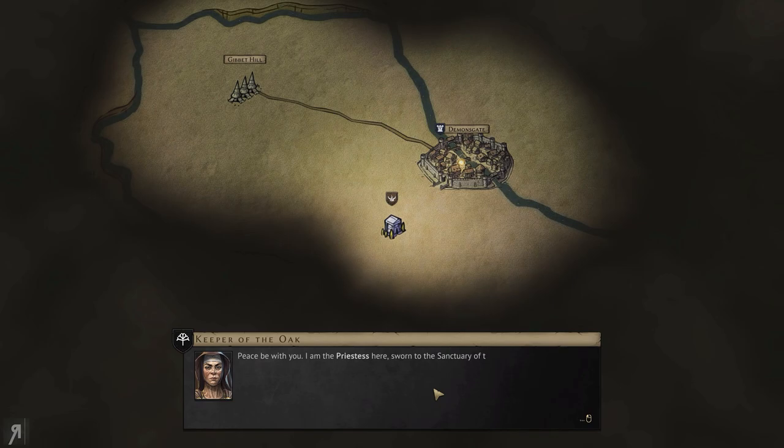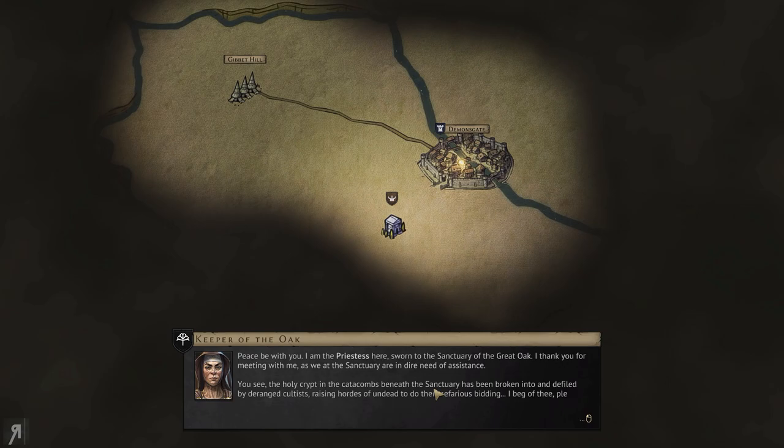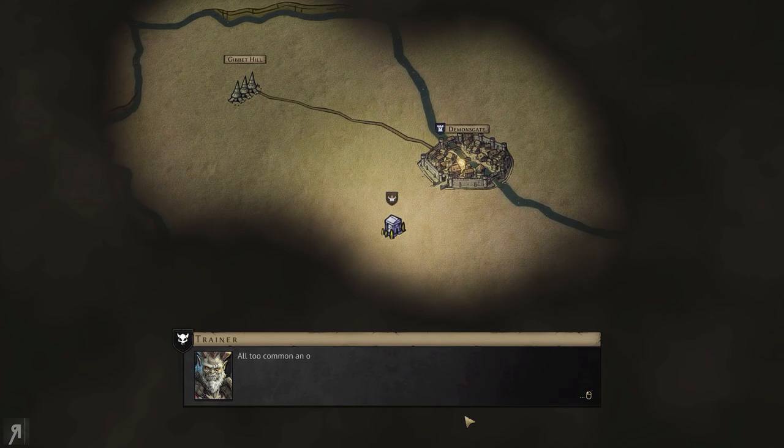Speaking of paid jobs, I've met someone who has requested our help. 'Peace be with you. I am the priestess here, sworn to the sanctuary of the Great Oak. I thank you for meeting with me, as we at the sanctuary are in dire need of assistance. The holy crypt in the catacombs beneath the sanctuary has been broken into and defiled by deranged cultists, raising hordes of undead to do their nefarious bidding. I beg of thee, please help us be rid of this menace.'